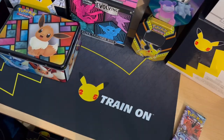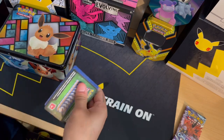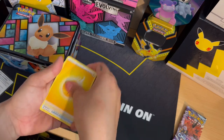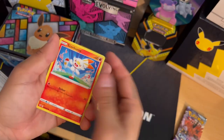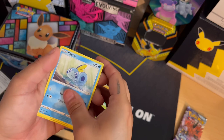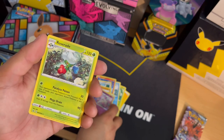All right guys, let's go to Sword and Shield Base Set. We got: Lucky Egg, Scorbunny, Mudbray, Sawsbuck, and a non-holo Roserade.